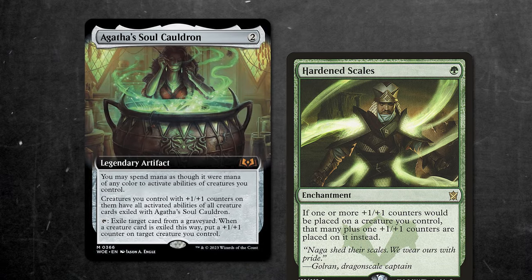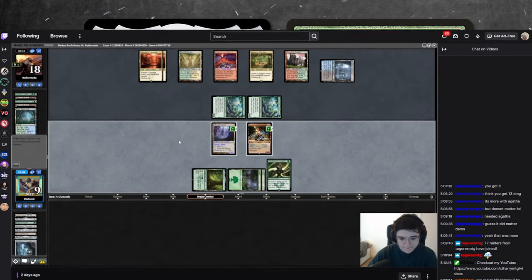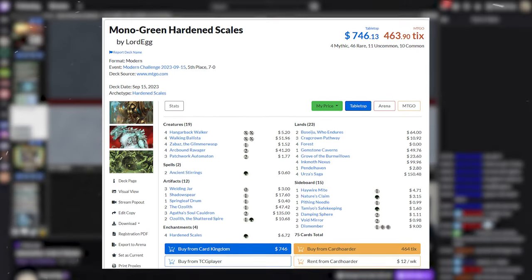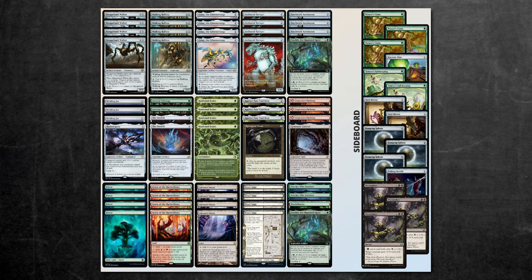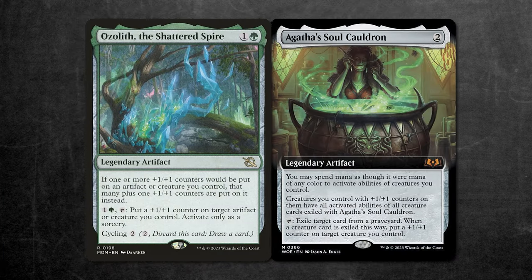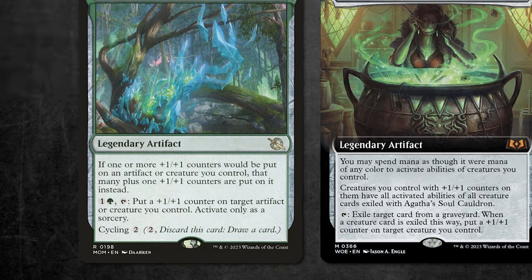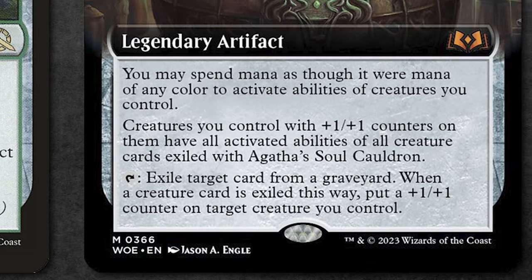Agatha's Soul Cauldron has revived Hardened Scales in Modern, and this video will prove it. Over the past few days on my Twitch channel, I decided to pick up Hardened Scales again because the deck has been putting up good results and I couldn't lose with it. I chose to play Lord Eggsliss's list as he top-eighted the most recent Modern challenge. You have all the classic Hardened Scales affinity creatures supported by Urza's Saga and Inkmoth Nexus. The next two cards to note are Ozolith the Shattered Spire and Agatha's Soul Cauldron. The Ozolith is just another Hardened Scales for two mana that we can sink mana into if we flood. The Soul Cauldron, though, is a different story.